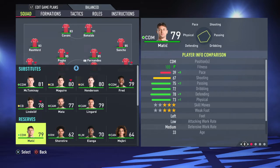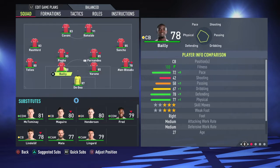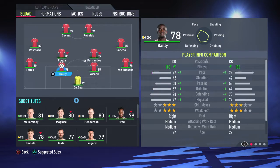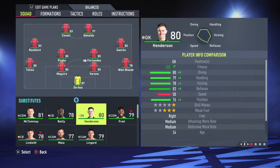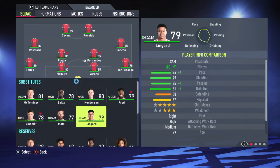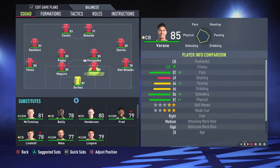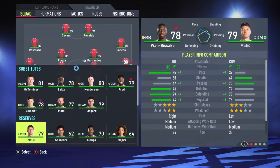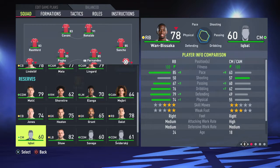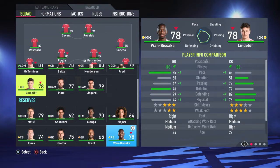I bring in Rashford and solve McTominay's spot with Cavani — two strikers up front. Beautiful, that's just so beautiful. As for the defenders, I know a lot of people question Maguire, but I use him anyway because I know how to use him. For right back, Wan-Bissaka isn't my first option but he's still there — I put him as a sub.